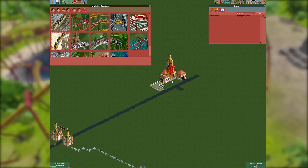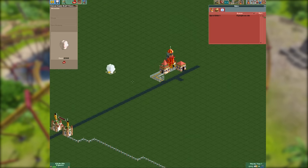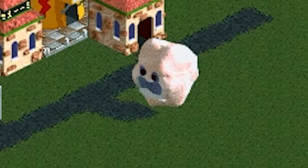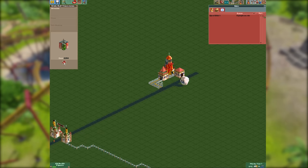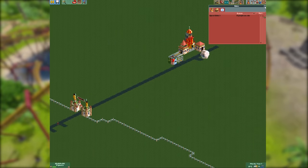Man cannot survive off of just spiral slide alone, so we must provide park amenities like the cotton candy stall — which, you'll notice, has a terrifying face reminiscent of the expression humans make right before I harvest their organs. 2002 was a completely different time for game design. We also start the game without toilets researched, meaning guests can only come in for a brief period but we have nowhere for them to go to the toilet.